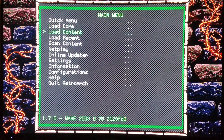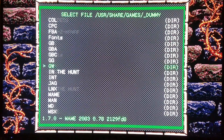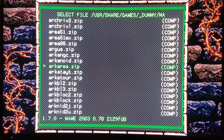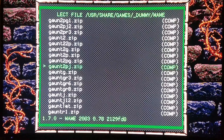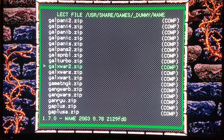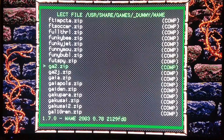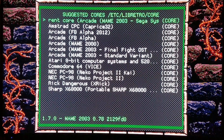Right now I'm going to load the Sega System 32 Variant. I have it loaded. Then I'm going to go to Load Content, my Start Directory, Dummy Folder, my MAME folder. I'm going to load a game that I know is definitely System 32 — Golden Axe: The Revenge of Death Adder. That would be GA2 for Golden Axe 2. Load Archive, and I'm going to use the current core, the System 32 Variant. And we should be good to go once it loads.